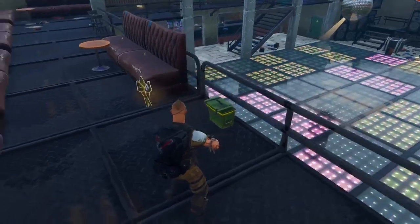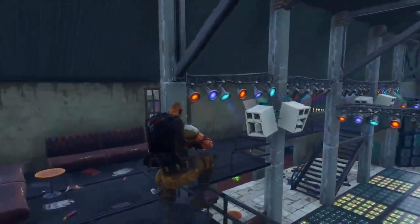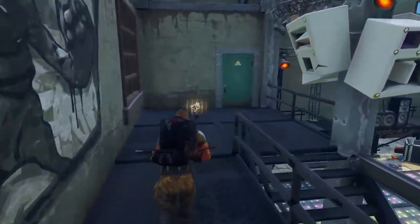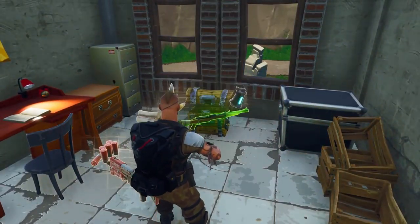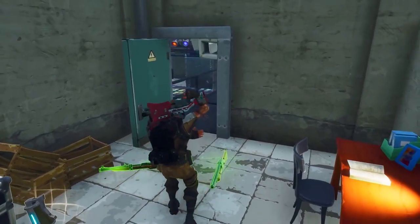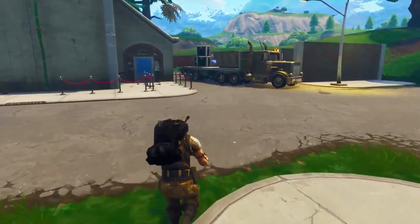I don't like the burst ones, they're just uncomfortable for me. For med supplies, I'll have like a bandage and then a shield — whether that's a med kit and a slurp juice, or a med kit and mini shields. Either way it works for me.